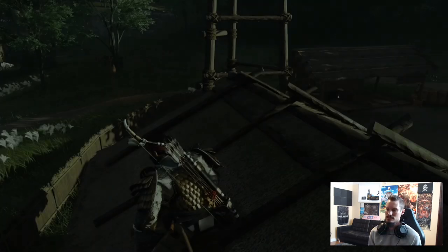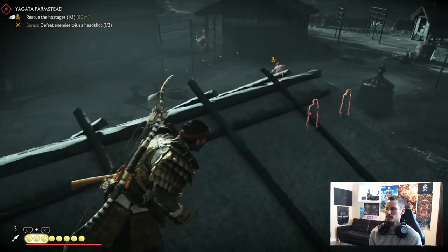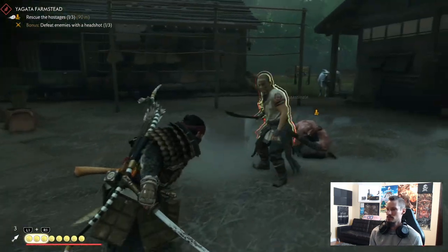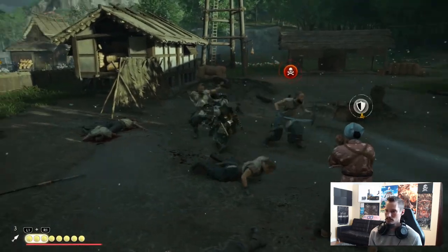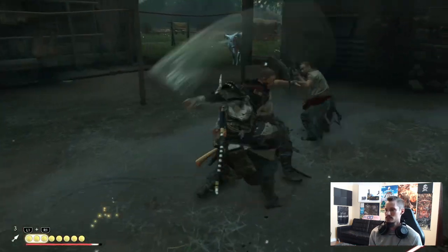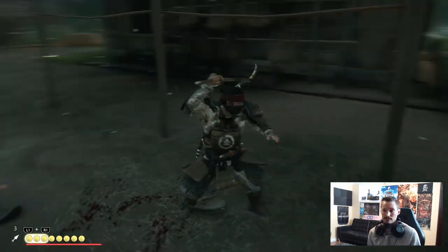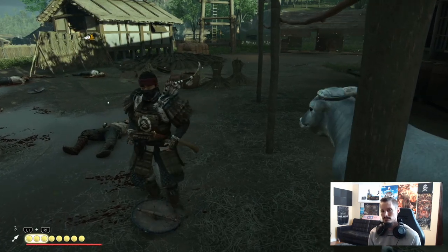Here's the stealth kill demonstration — jump, hit triangle on the next one, look how fast that was. Switch, take him out, crush this guy, switch stances — and now you're a ninja. Wipe the blood off, move on.